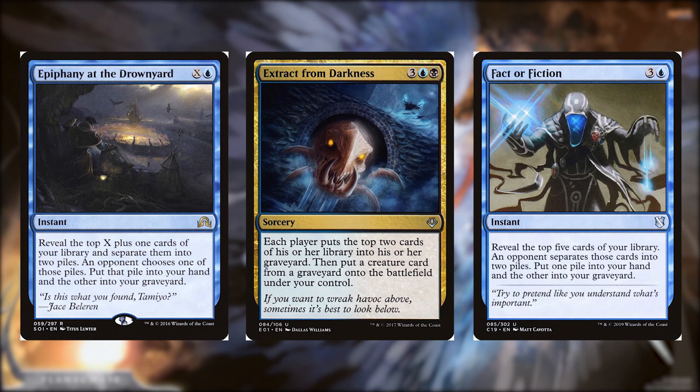This category is called Grave Options. Epiphany at the Drownyard for X and a blue, it's an instant. Reveal the top X plus 1 cards of your library and separate them into 2 piles. An opponent chooses one of those piles. Put that pile into your hand and the other into your graveyard. Extract from Darkness for 3, a blue, and a black, it's a sorcery. Each player puts the top 2 cards of his or her library into his or her graveyard. Then put a creature card from a graveyard onto the battlefield under your control. Fact or Fiction for 3 and a blue, it's an instant. Reveal the top 5 cards of your library. An opponent separates those cards into 2 piles. Put one pile into your hand and the other into your graveyard. These cards do tremendous work in the deck, and the plus side is, when it comes to Epiphany at the Drownyard or Fact or Fiction, we get benefit from either our instants or sorceries ending up in our graveyard. And our opponent has no real choice but to help us out with that.